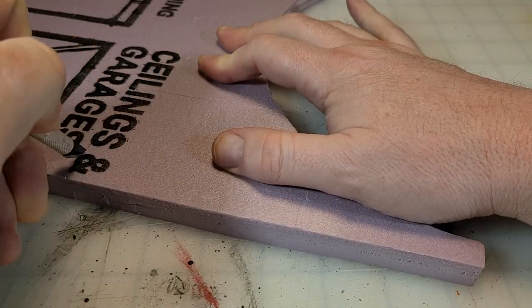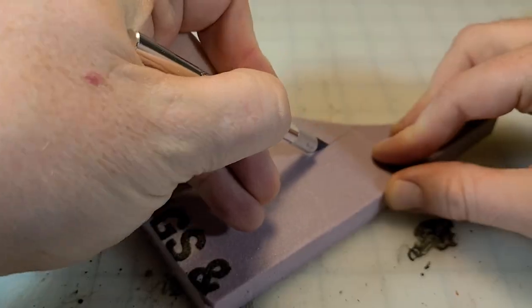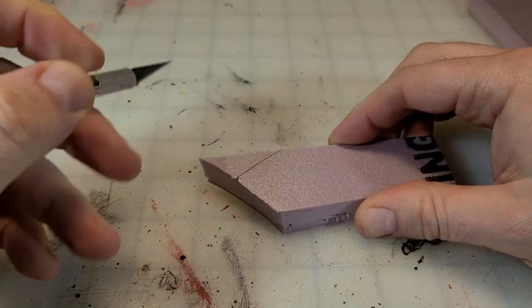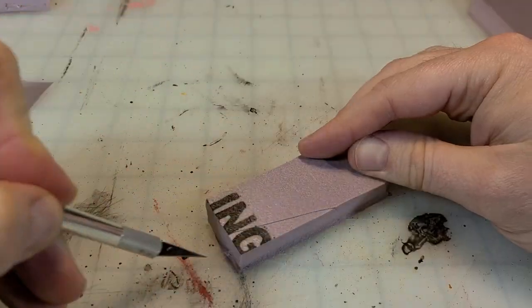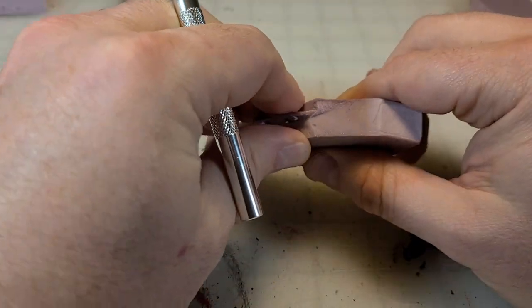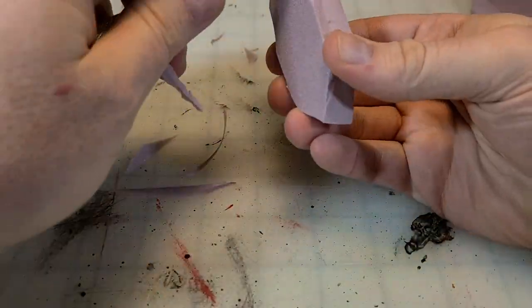To start this project we're going to need some XPS foam. Just cut yourself a big old hunk of some half inch, cut it in some vertical strips, and just start carving away. Make it a rock — slightly crystalline shape, nothing too crazy. Cut the sides, make sure you get those edges.